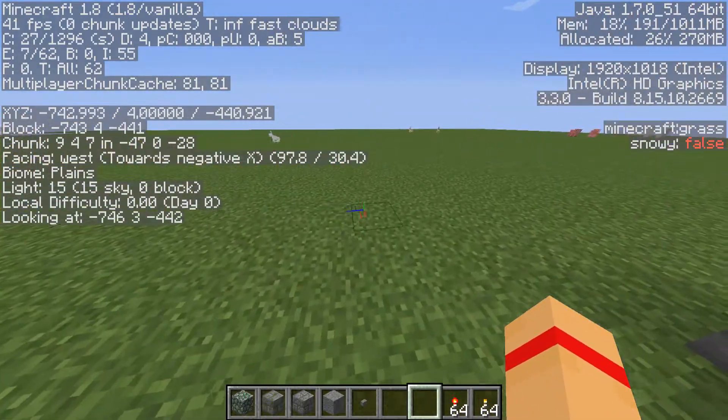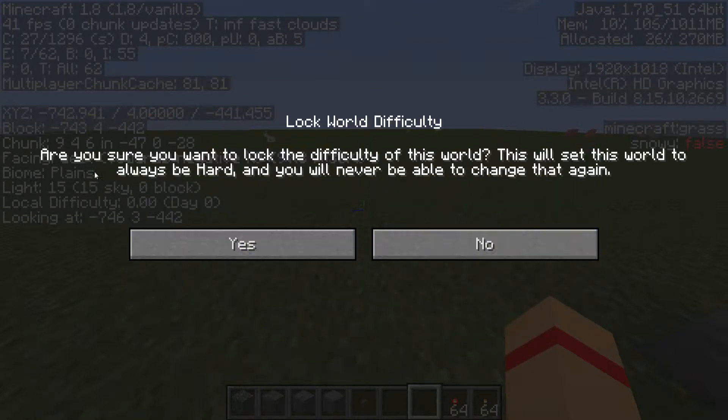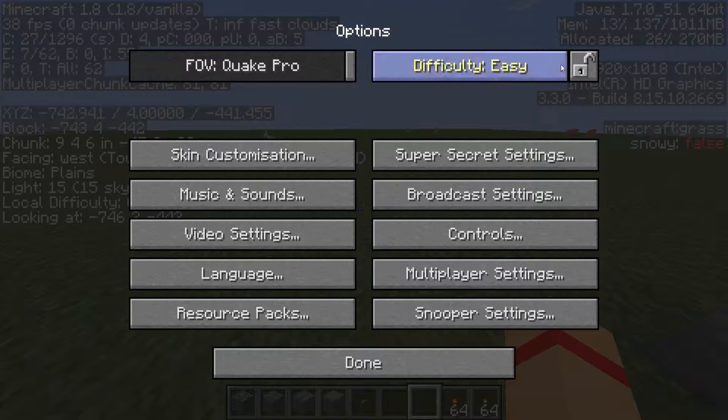Now I'm going to go into the settings. It looks mostly the same as 1.7 except for a couple of differences. Up here you can choose to lock your difficulty. I'm going to change the difficulty to hard and then lock it. It says 'Are you sure you want to lock this difficulty? This will set the world to always be hard and you will never be able to change it again.' Then you click yes and the world is set to hard permanently.